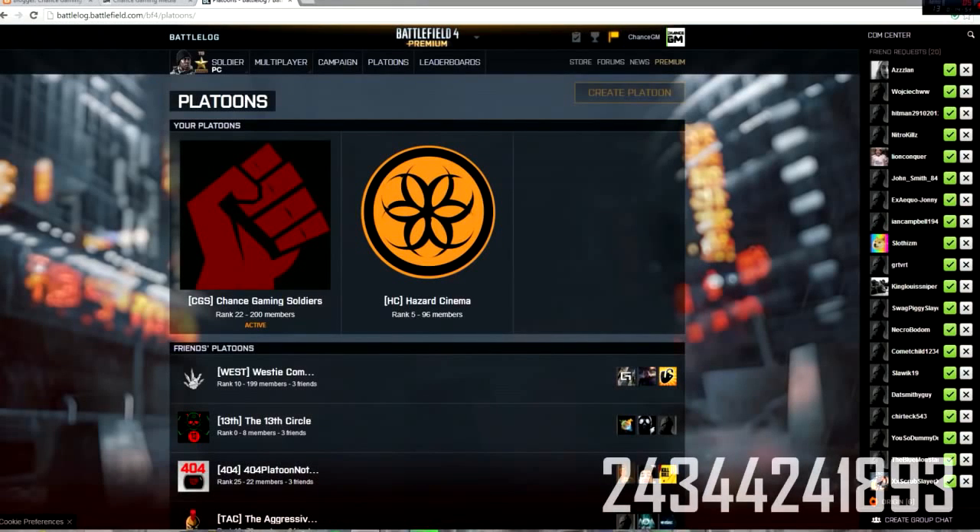Hey, what's going on guys? Chance here with a quick Battlefield 4 video. Today I'm going to be showing you guys how to enter the new Phantom Initiate password into your Battlelog profile. The password has actually been solved. I'll be giving you the password and going over the criteria you need to meet before you can enter it and unlock this assignment. I'll also be going over the assignment details for the Phantom Initiate assignment at the end of the video. Let's get started.